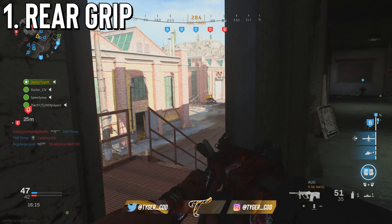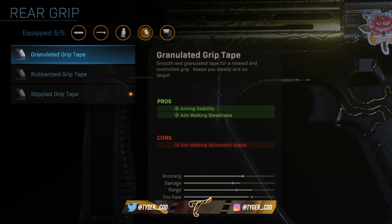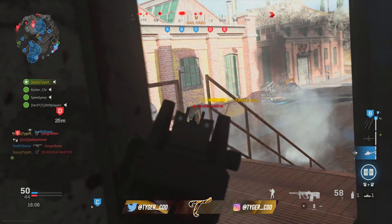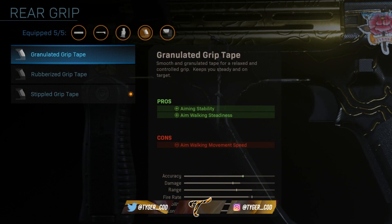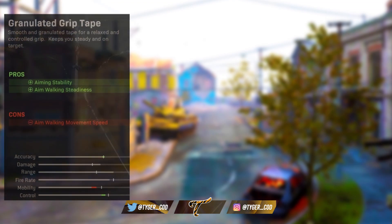So the first one is a rear grip. Now there are only three rear grips pretty much for most weapons — you've got the granulated grip tape, the rubberized grip tape, and the stippled grip tape. Two are good and one is just trash, and that trash grip tape is the granulated grip tape. You want to avoid this at all costs. The granulated grip tape gives you aiming stability and aiming walking steadiness at the cost of aiming walking movement speed.